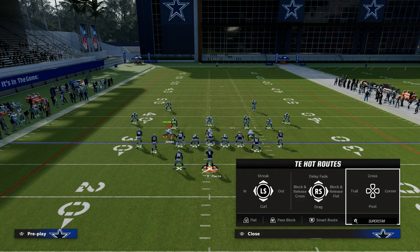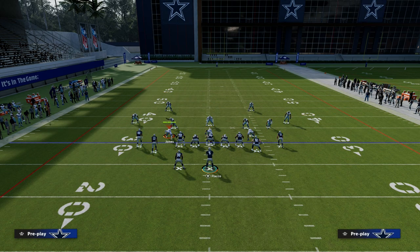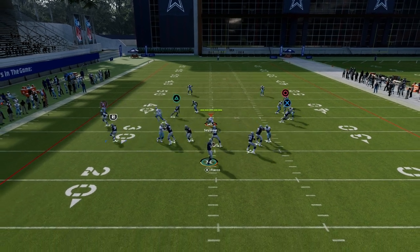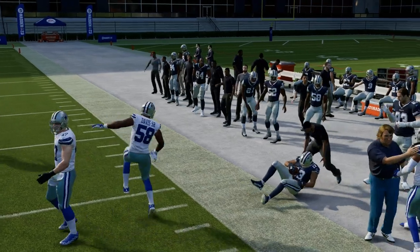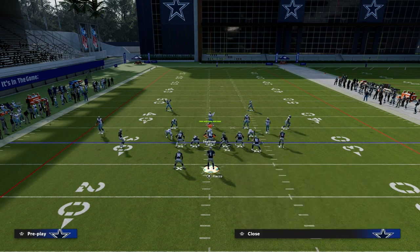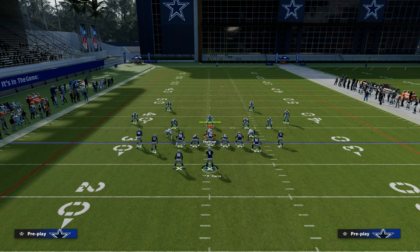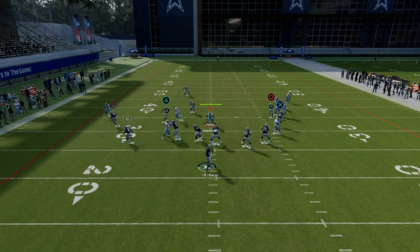The first way we're going to run it is this mesh spot setup where we're going to out-route the tight end, slant the slot receiver Christian Kirk, and flat the left side receiver. I like to then smart route that post route — I do think it helps it significantly. If you're first down and 10 or less you want to do that, but if it's more you don't need to. The thing about Tight Slots Halfback Weak is it seems like the routes run cleaner from this formation — they just get to where they're going quicker than out of other formations.